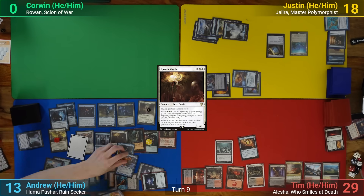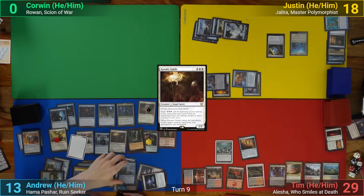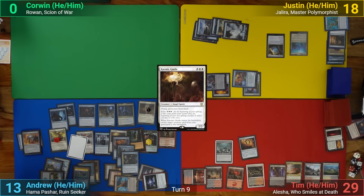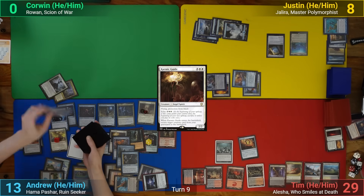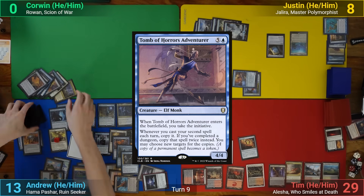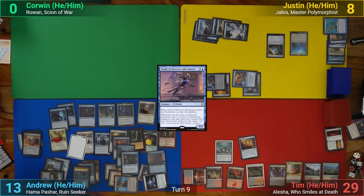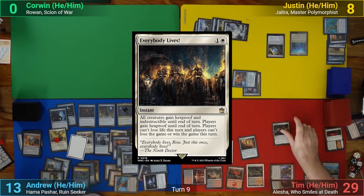I get a total of 12 Venture triggers and 3 Initiative triggers. I resolve it so I go back into the Undercity before resolving the Venture triggers, which lets me find 2 Basics, put 4 plus 1 plus 1 counters onto my Emissary, deal 10 to Justin, draw 2 cards, and flip into Tomb of Horrors Adventurer, which runs me through the dungeon again. I get 2 more Basics, put 4 counters onto my Commander, and attempt to kill Justin with the Dark Pool. Tim responds with a timely Everybody Lives to save him this turn.